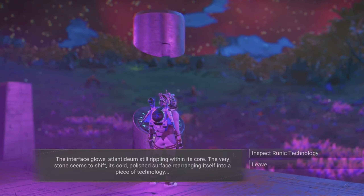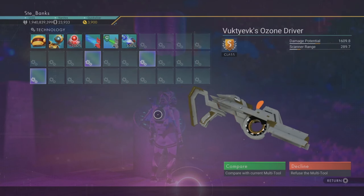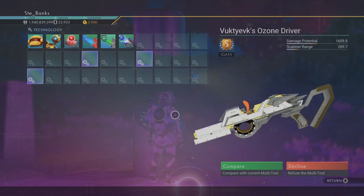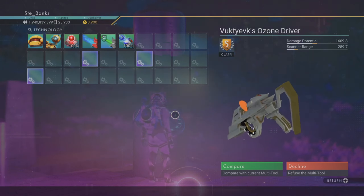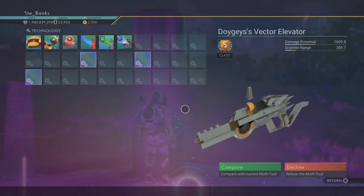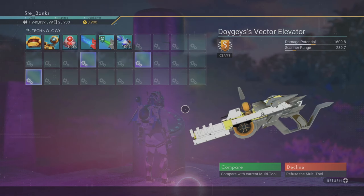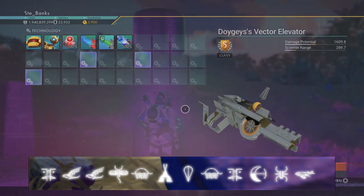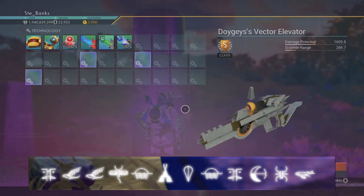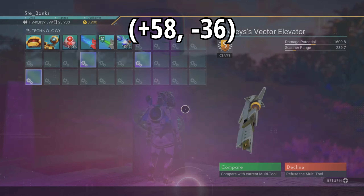And last but by no means least, we have yet another S-class multi-tool with three supercharged slots. A side note — this one is also located on a paradise planet. It comes in white with a little bit of gold trim. Similarly to the previous multi-tool, I also attempted the reload autosave method with this one and found the second appearance to once again be better than the first, with stats, class and supercharged slots all remaining the same. The portal coordinates you need are: Face, Bird, Bird, Dragonfly, Sunset, Tent, Balloon, Sunset, Face, Eclipse, Bug, and finally Fish. The on-planet coordinates to the alien monolith on this paradise planet are +58 and -36.